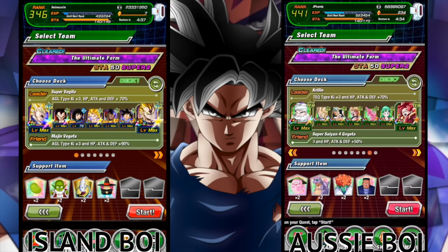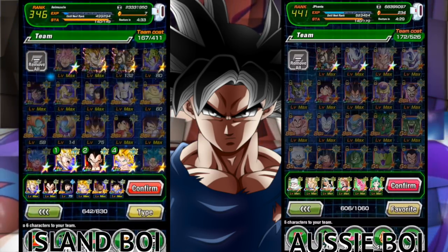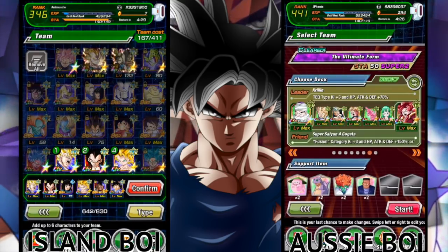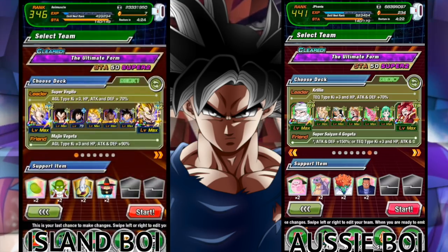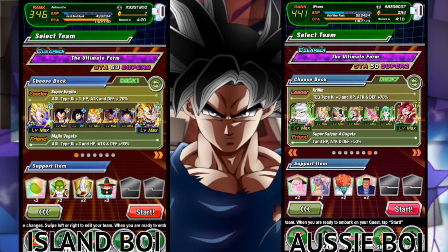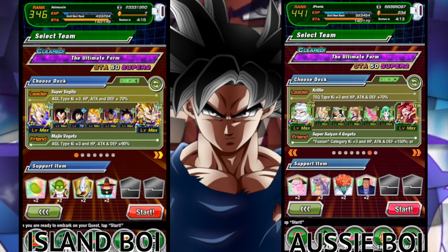The team cost requirement was 172. As you can see guys, my team cost is actually 167 so I'm actually below his team cost requirement — I do meet the standard I need to bring this team. Now this is Part 2. Part 1 was on Jayfanta's channel so go ahead and check him out, I have the link down in the description. I may have picked up a W — I don't even know, you're going to have to go ahead and check it out.